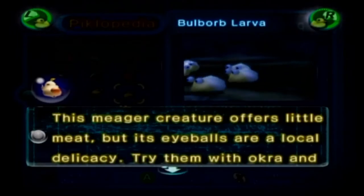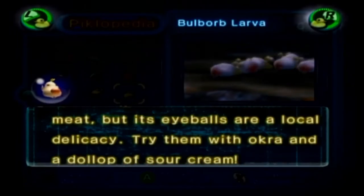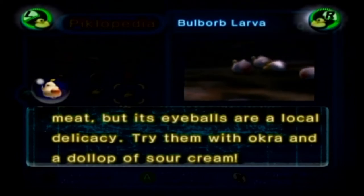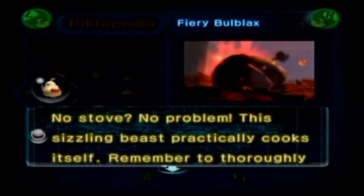Bull Borb Larva: 'This meager creature offers little meat, but its eyeballs are a local delicacy. Try them with okra and a dollop of sour cream.' Ew, no thank you. Fiery Bull Blabs: 'No stove, no problem. This sizzling beast practically cooks itself. Remember to thoroughly extinguish the steaks prior to eating.'